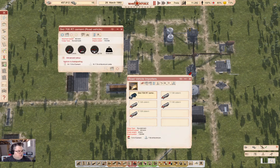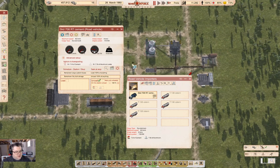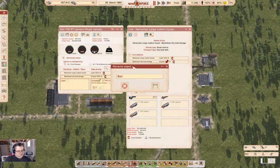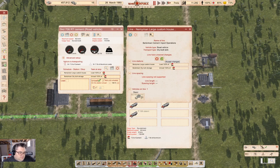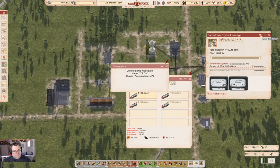We'll go from here to here. Here we will import cement, and here we will wait until unloaded, cement. This is going to be Barter Town cement import operations. Save that, start that guy. And this is going to be Barter Town cement importers.